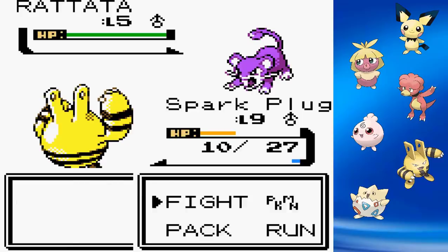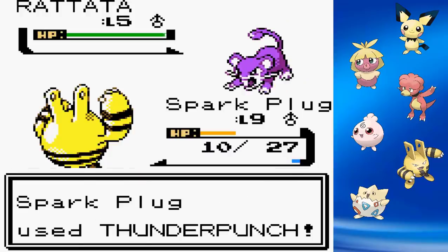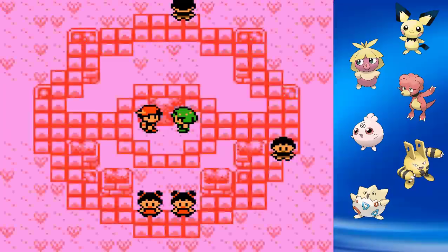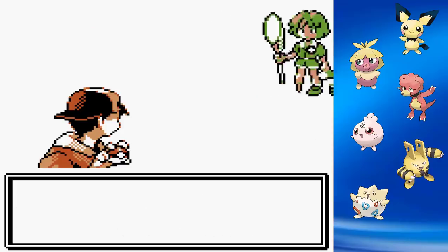After clearing out the Rockets and the Slowpoke Well, it's time to deal with Bugsy. His team is pretty weak in general — Scyther is the only real threat, and the other two Pokemon can barely put a dent in me.